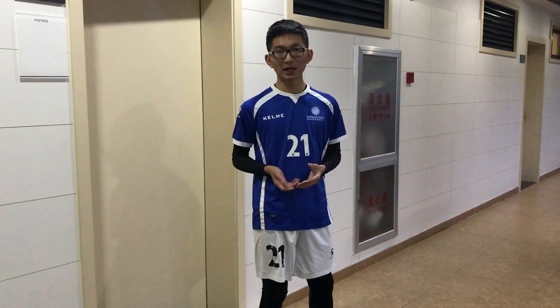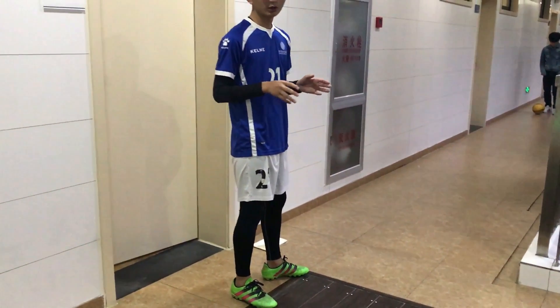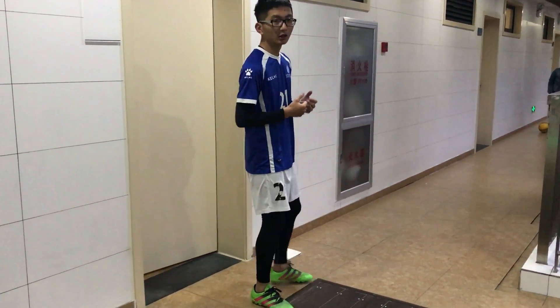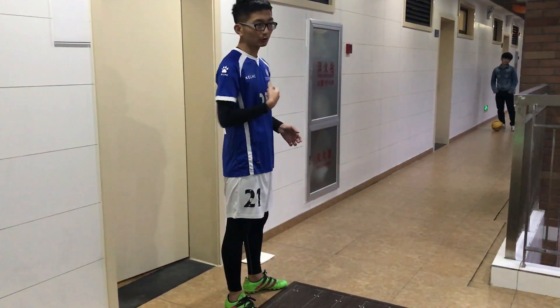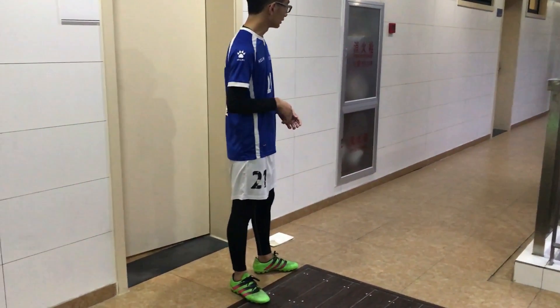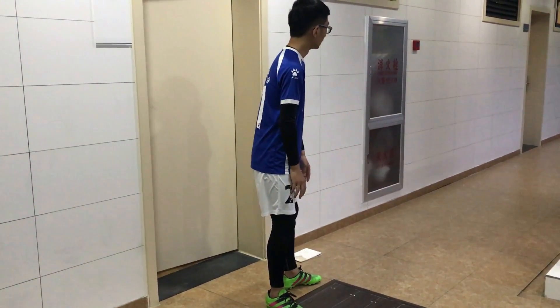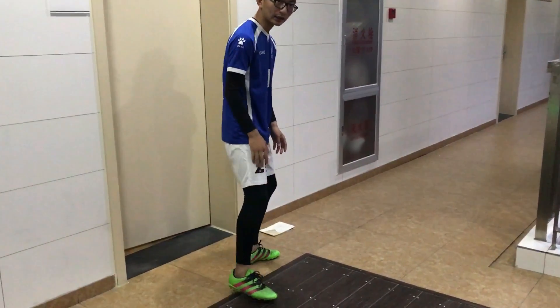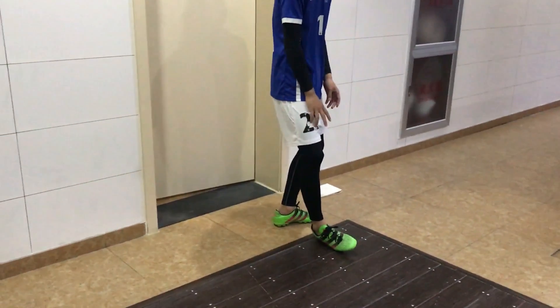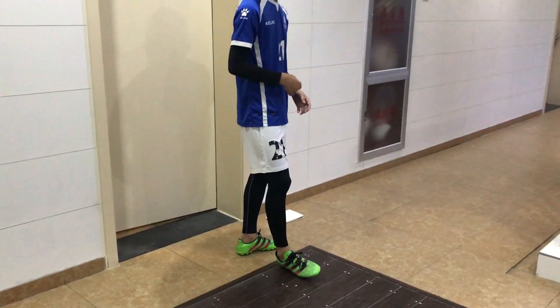Now I show the other skill: how to take a pass. To take a pass, we need to determine the direction of the ball and adjust our position. Once the ball comes toward me, I need to keep my body down and tilt my shin like this — not like this. Because if your shin is angled upward when you receive the ball, the ball will jump and you may lose it.